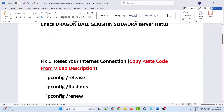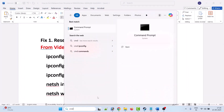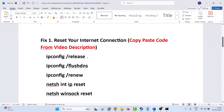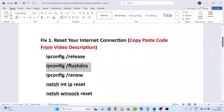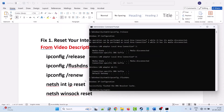The first fix is to reset your internet connection. In Windows search, type CMD and run it as an administrator. Click Yes to allow. In the command prompt, type these codes one by one and hit Enter. You can copy these CMD codes from the video description.